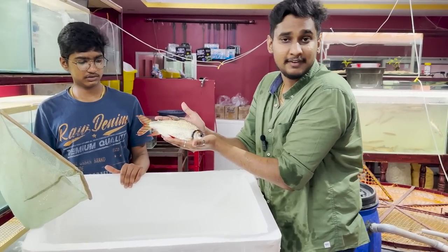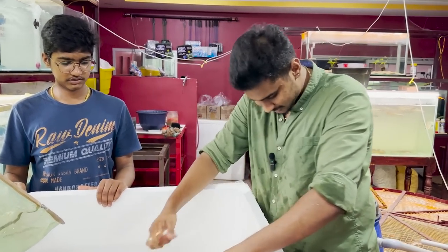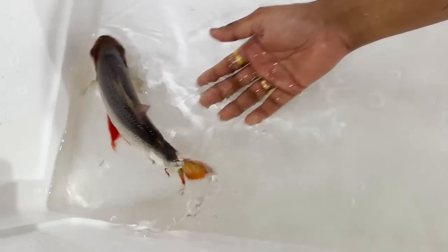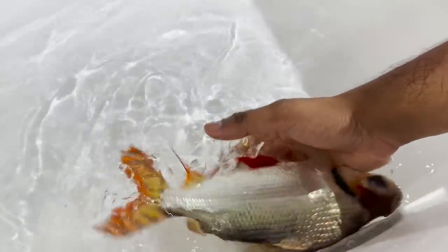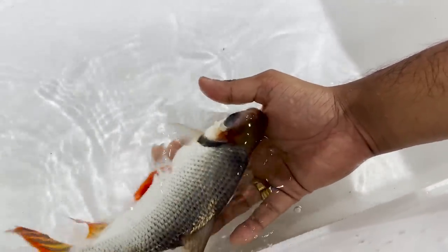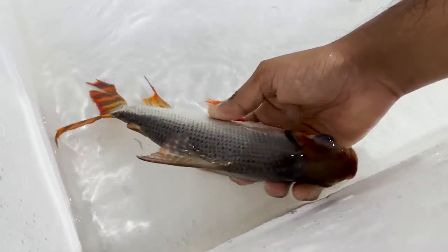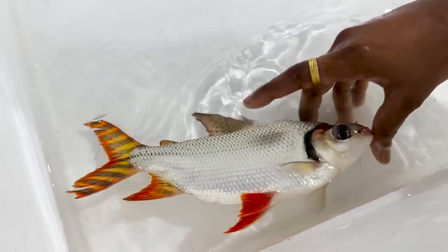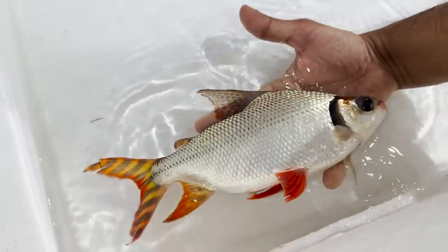This is a 12-inch flat tail and it's a very large size. It's very active. If you look at the pellets, I told you about American Flagtails - you can use this as well. You can clean the tank. If you look at the shiny coloration, it's very rare - it is very rare in the 12-inch size.